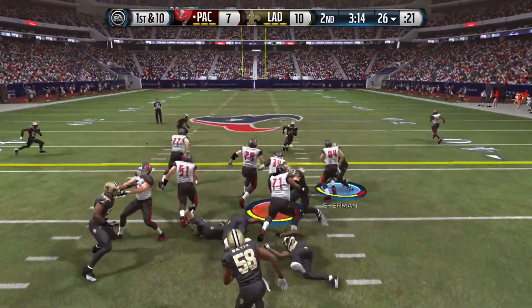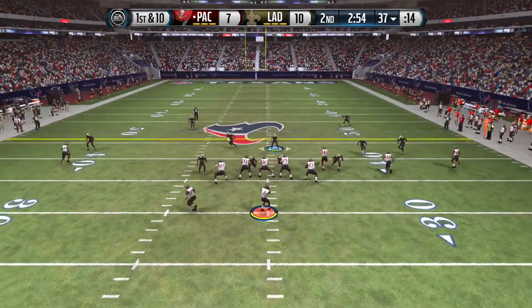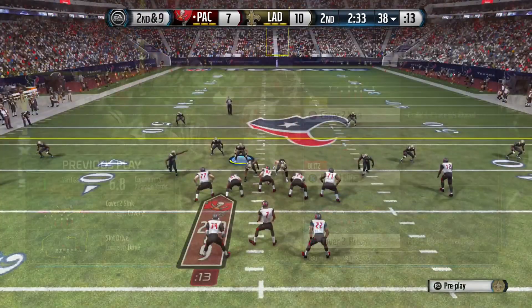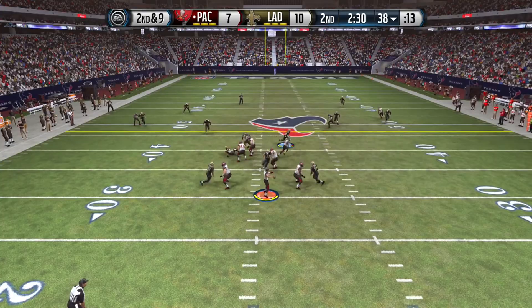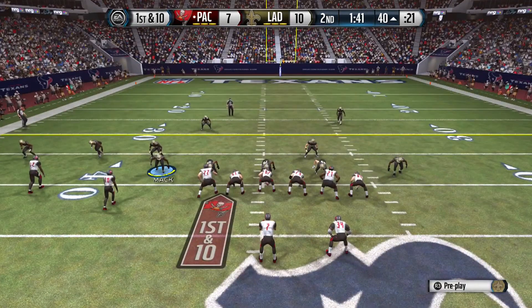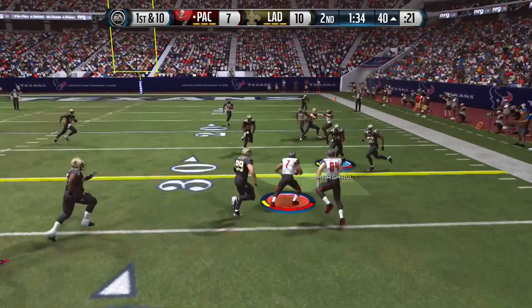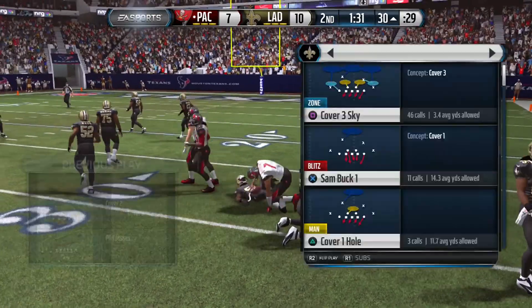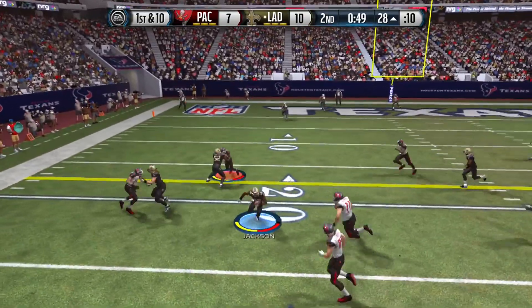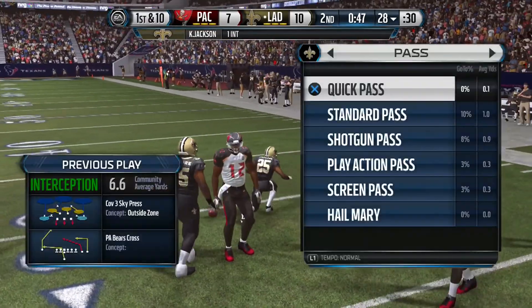Trying to stuff the run — look at Bo Jackson just shrugging off tackles like nothing. Good middle linebackers for a reason. Using Clay Matthews but he has low awareness so you gotta control him manually — I'm all over the place with Clay. Scrambling QB users are my kryptonite, I can't stop them for some reason. Then Kareem Jackson with the interception — I could have housed that all the way, but it's all good.